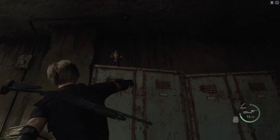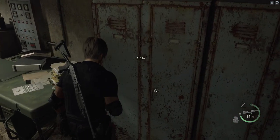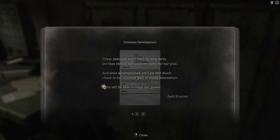We're going to have to use the gun — probably alerted a load of people. Per your request, redevelopment of the island is well underway. Weapons and other defensive equipment have been set up to guard against any outside intruders. By the time we are finished, the island will be a giant fortress. The defenses won't hold up long term, but they should last until we carry out our plan. And once accomplished, we'll be that much closer to our ultimate goal of world domination — none will be able to resist our power.